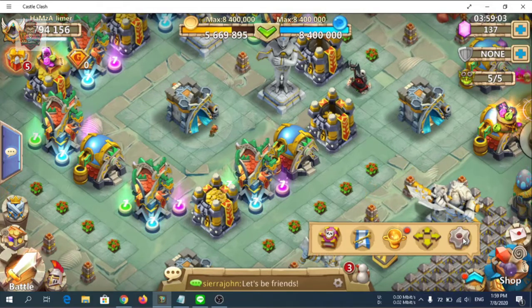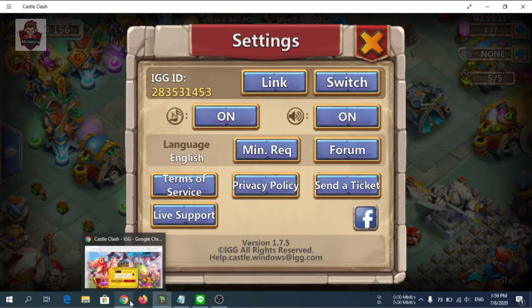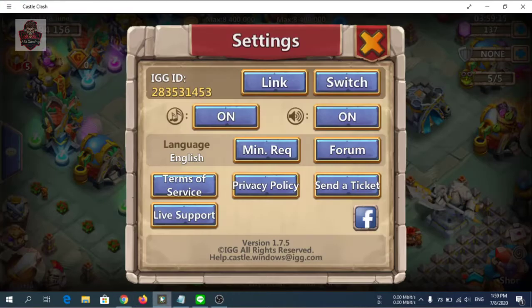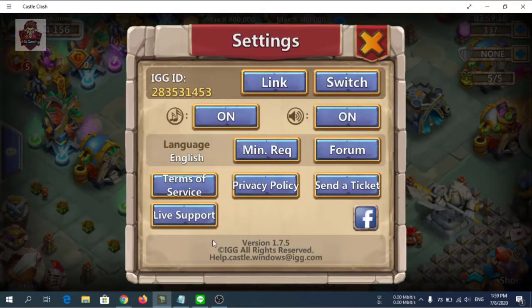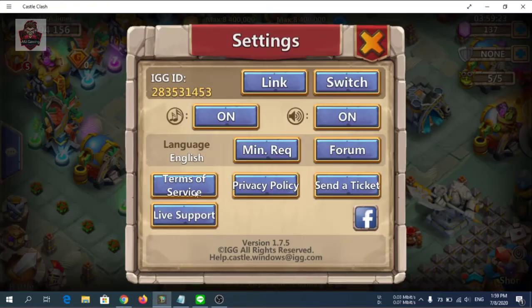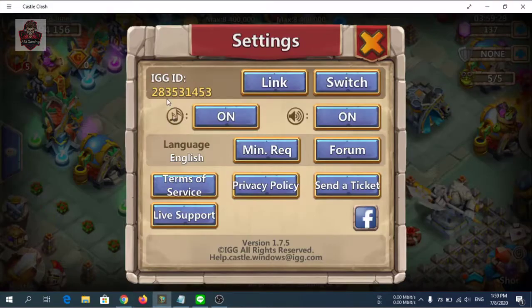To find your IGG ID, go to the shop and click Settings — here is your IGG ID: 283531453. Write it correctly, otherwise the reward will be sent to another account. My IGG ID is 283531453.